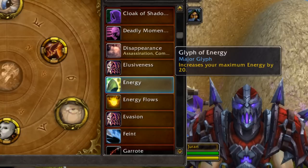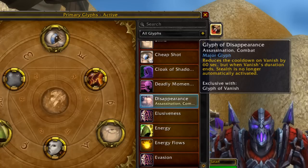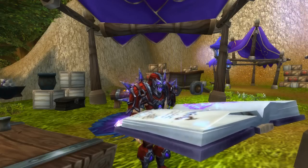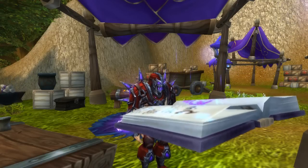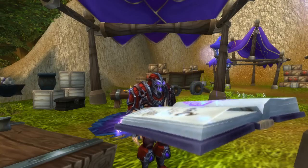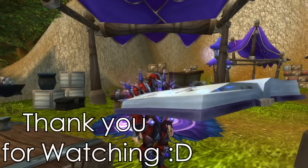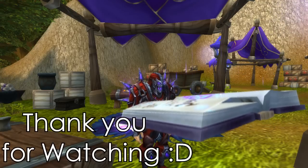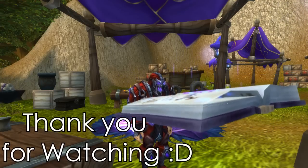Glyph of gouge is great against caster-based teams. These are the glyphs I find best for PvP arena settings — for duels and battlegrounds there may be different viable options. None of these are fully set in stone since you can play around with them however you like as a combat rogue, without necessarily needing blind, cheap shot, or energy glyphs. Thanks for watching — let me know your thoughts on these theorycrafting ideas for stats, talents, and glyphs for combat rogue PvP in the comments below. I'll keep studying combat rogue in depth to bring you the best and most accurate content.